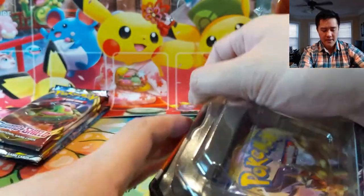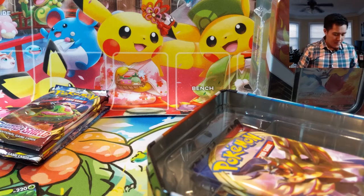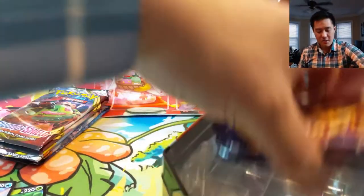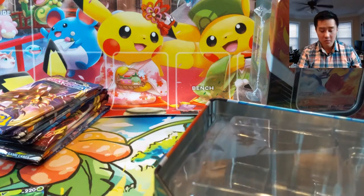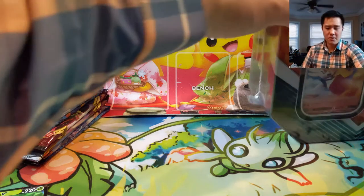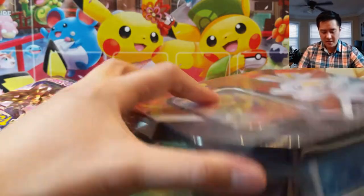I'm not sure if all these promos will be in the upcoming set Rebel Clash — I would imagine they are — but if they aren't, that brings a lot of value to these tins. Some of the V-maxes are pretty cool. The one I'm most excited for is Rillaboom, and if this is the only way you can get the regular V, that obviously helps the value of these tins.